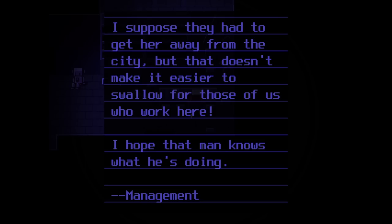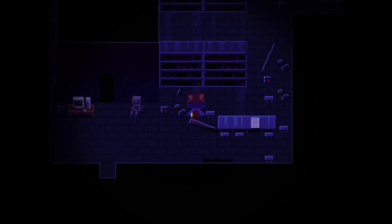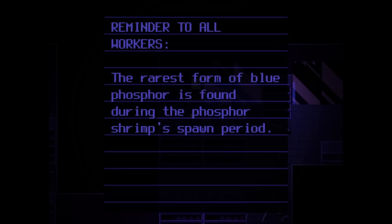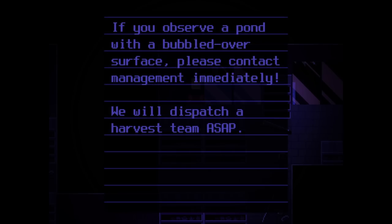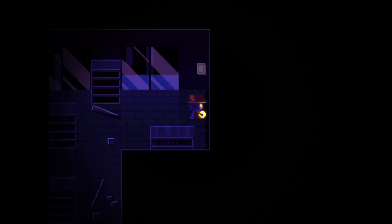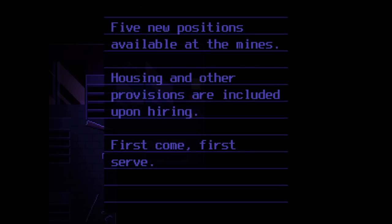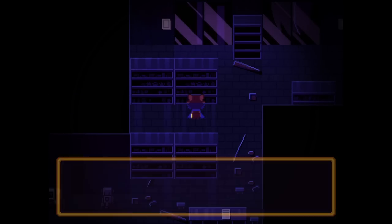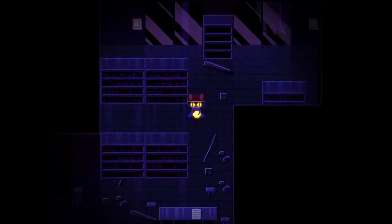There's so much stuff in here. It's a faded poster - reminder to all workers, the rarest form of blue phosphor is found during the phosphor shrimp's spawn period. If you observe a pond with a bubbled-over surface, please contact management immediately and they will dispatch a harvest team ASAP. Another faded poster - five new positions available in the mines, housing and other provisions included upon hiring, first come first serve.